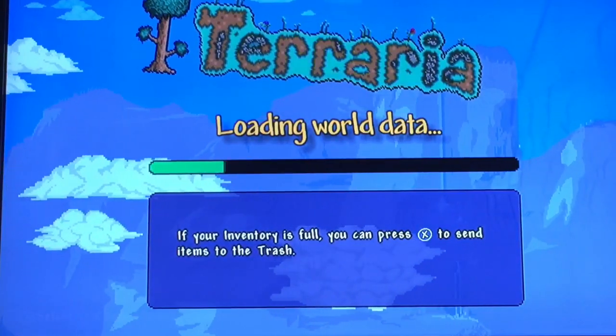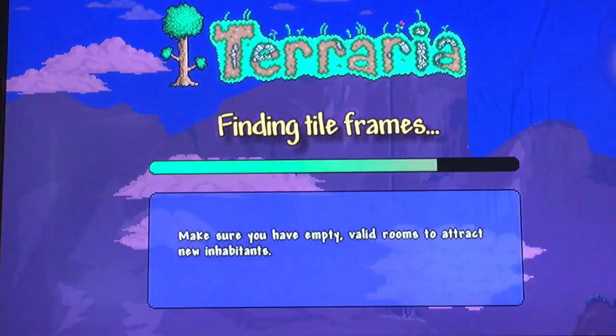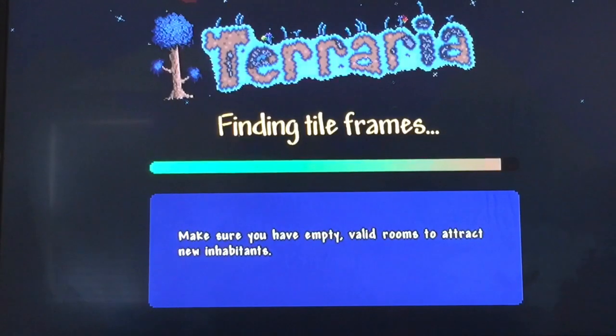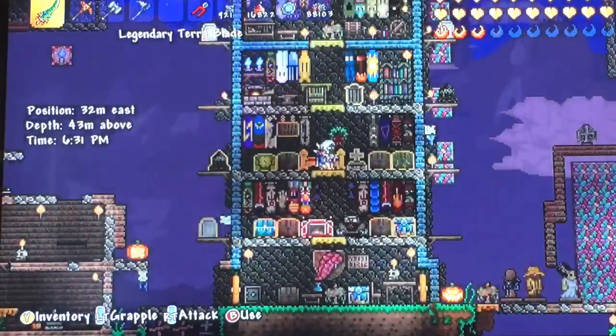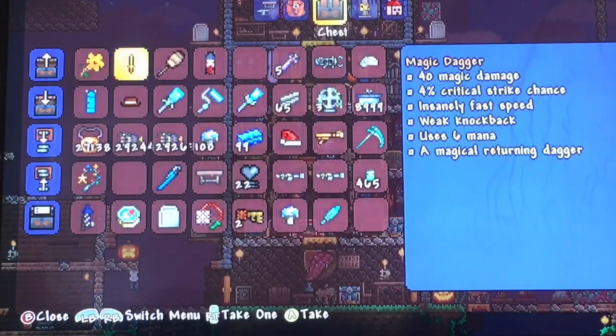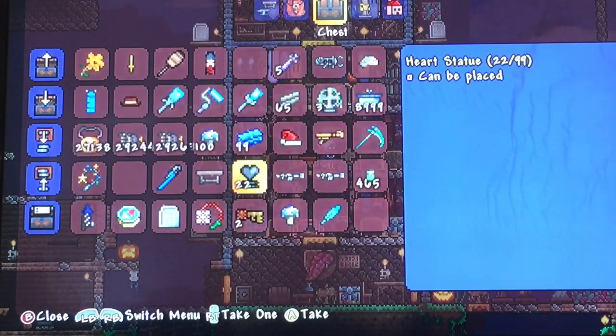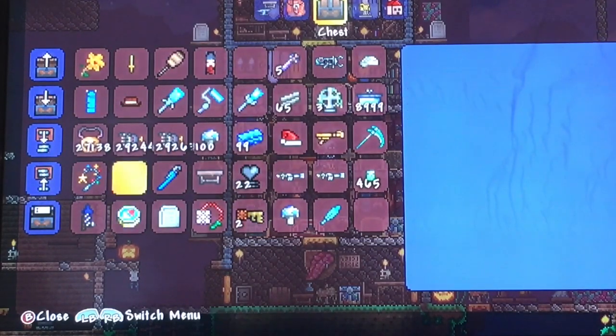You want to go into a world that isn't really laggy — like one you haven't built too much on — because then your Xbox may freeze when we're doing the duplication glitch. I would suggest going on a new world and doing this, and bring a chest or something.